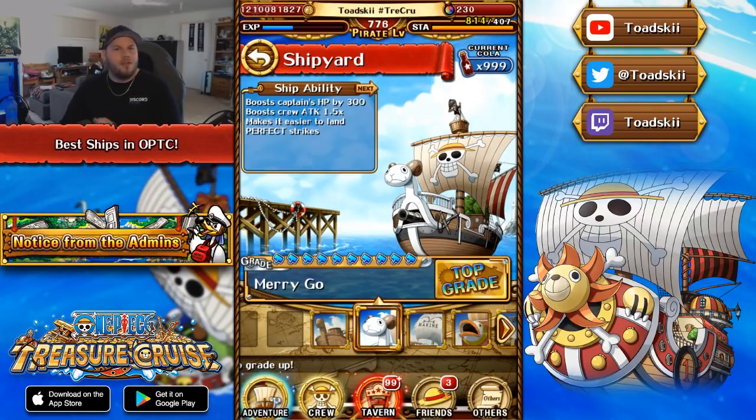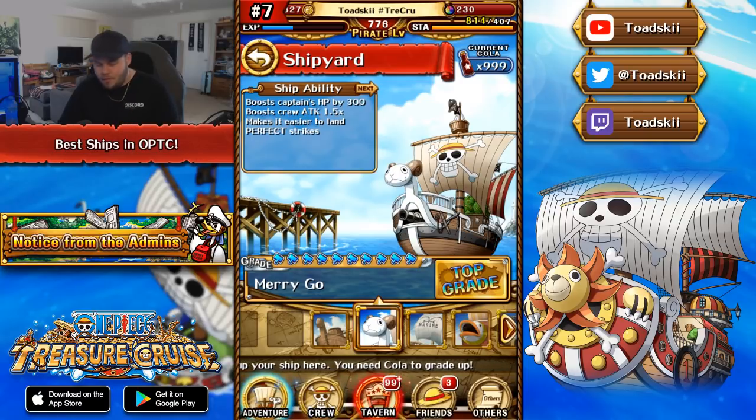Moving on to number seven: the Merry Go. The reason I have it here is because it recently got an update on Global. The original Merry Go got a brand new effect — it still boosts your captain's HP by 300, provides 1.5 times attack, and now has an added effect that makes it easier to land perfect strikes. This is really useful especially if you're using chain-multiplier boosters like V2 Mihawk, V2 Sanji, or V2 Akainu, who need to hit perfects. The Merry Go and the Capone ship are the only two ships that make it easier to hit perfects for Akainu. And since it's the first ship everyone gets, you should already have it at max level.